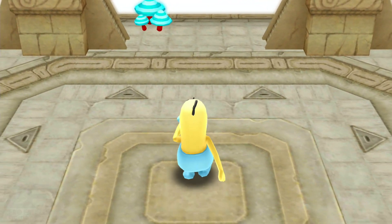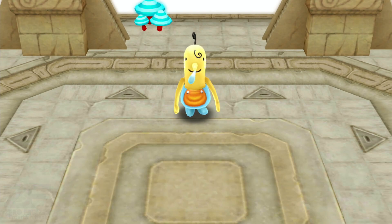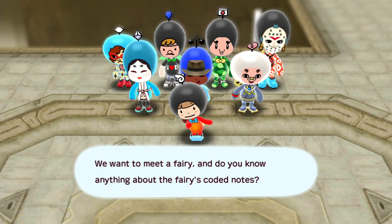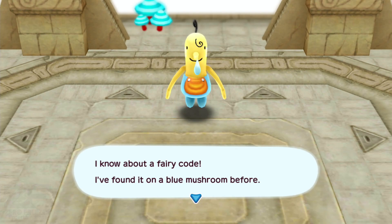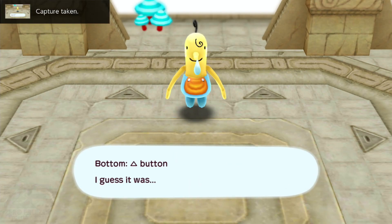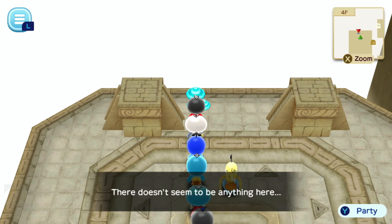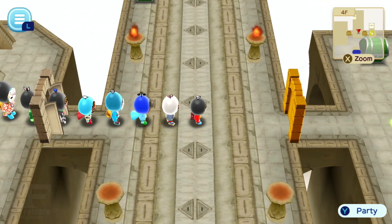Let's cut the gate open to the right. 'That was scary. I wet myself as I did a tongue twister.' We want to meet a fairy - do you know anything about the fairy's coded notes? 'I know about a fairy code. I found it on a blue mushroom before - Bottom Triangle Button, I guess it was.' So we can put it all together. That blue mushroom there is nothing. So we got all the codes, pretty much.